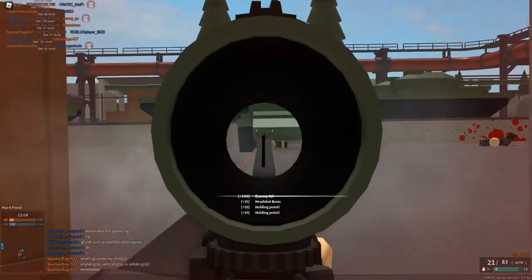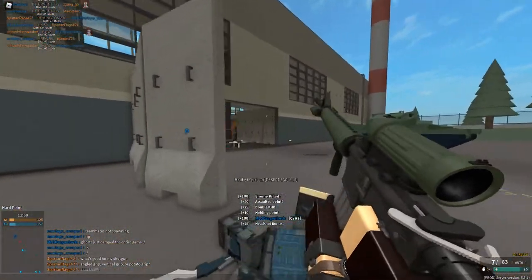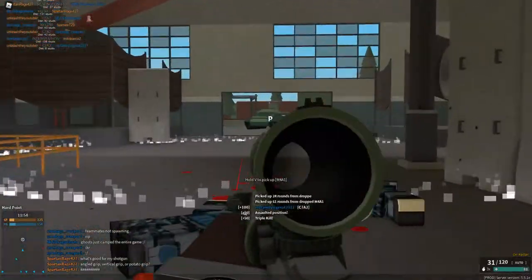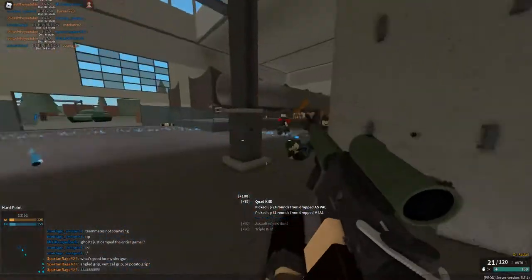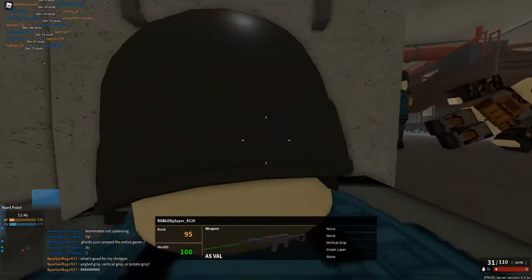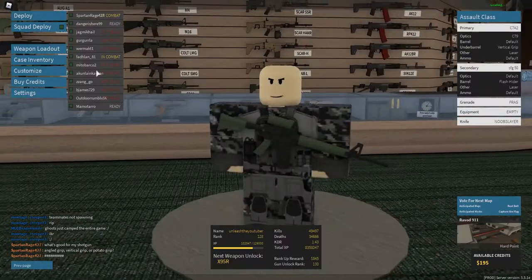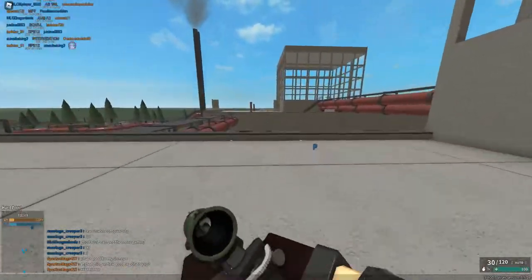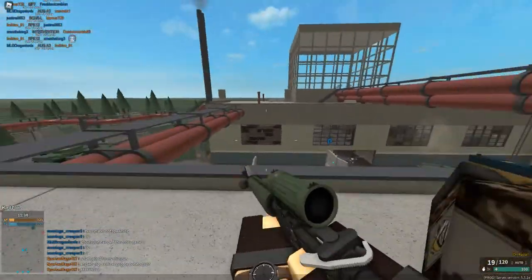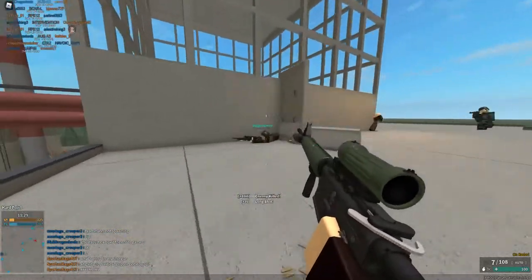Let's just stay in the corner. Where is he? He is over there. There is no way I can't see him. How did I kill him? Oh man, that's a lot of enemies. Should I actually get a skin for this one? I could just sell skins and earn some money. I currently have about four pages of skins.